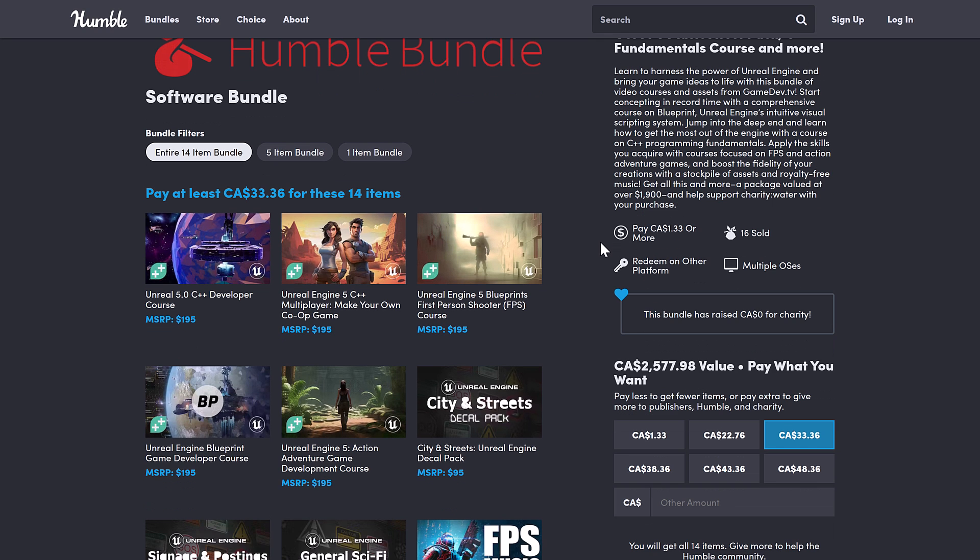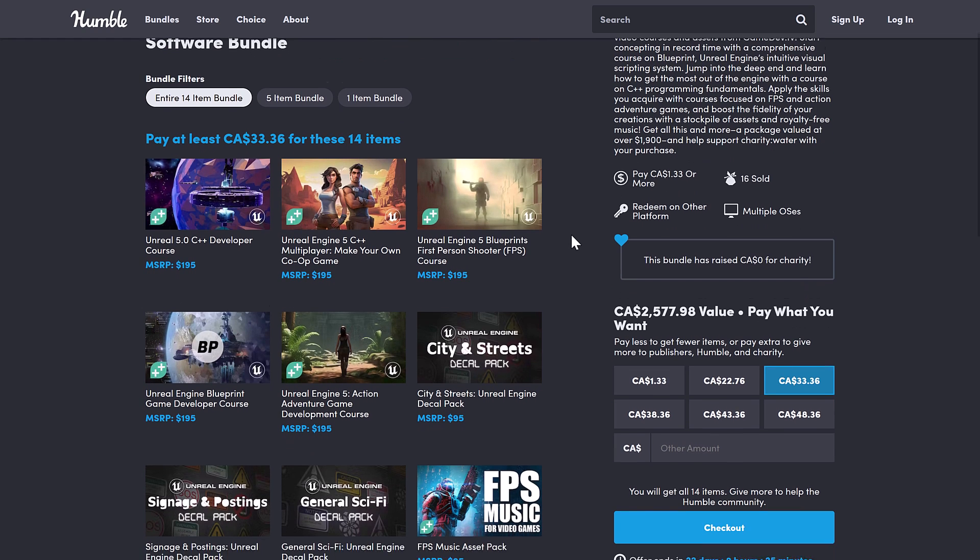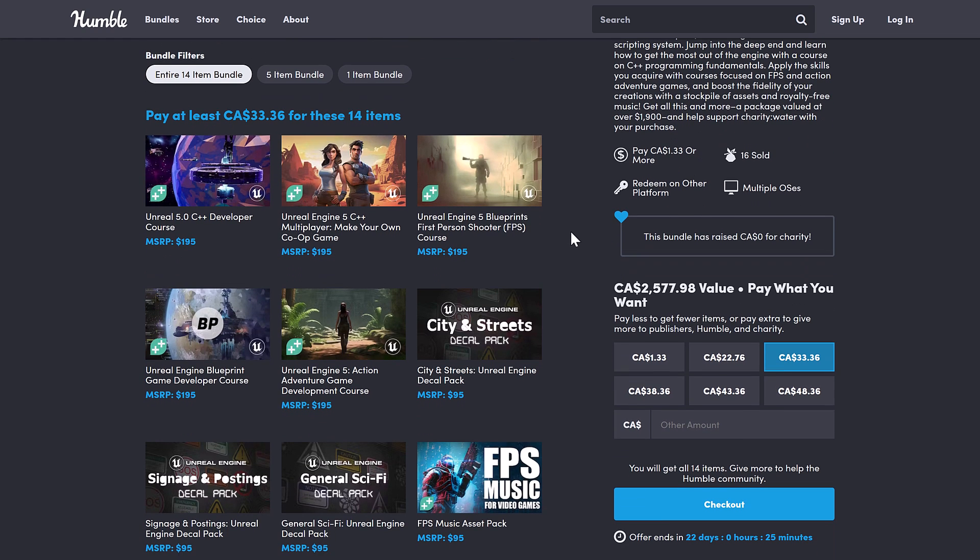If you're new to this, Humble Bundle is a collection of things — in this case, online courses — around a theme, in this case Unreal Engine. Organized into tiers, you buy a hard dollar value tier, you get all the stuff below it, and you decide how your money is allocated between Humble, charity, the publisher, and if you so choose, to help support Game From Scratch.